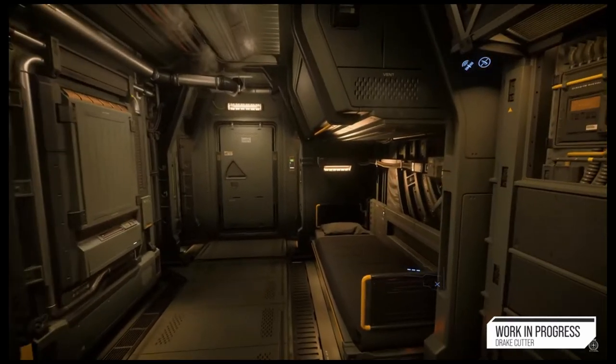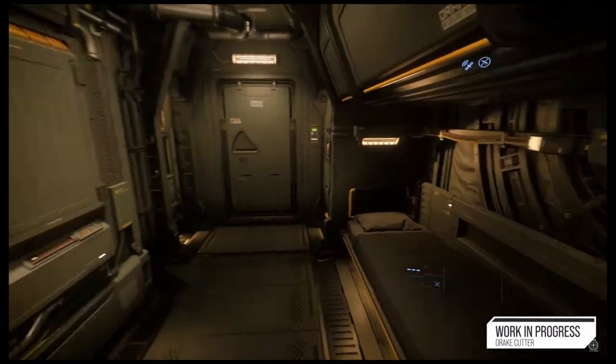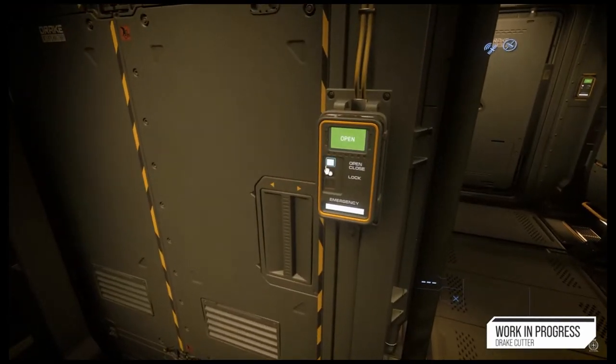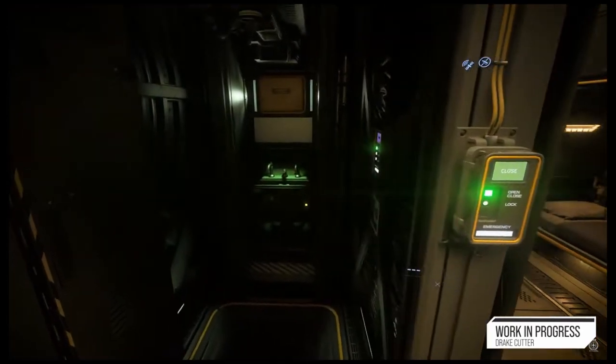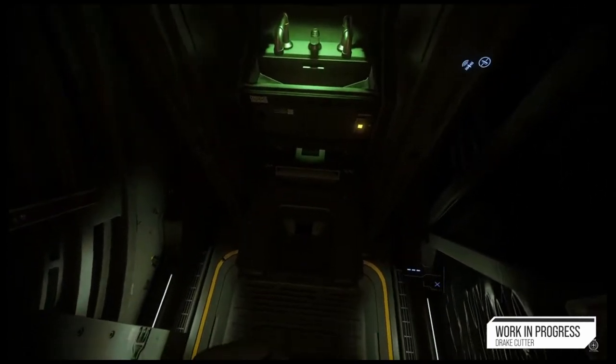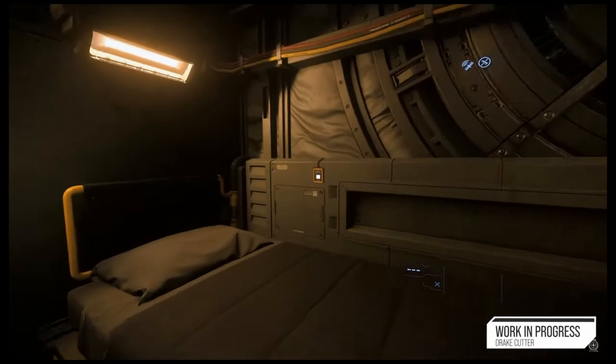The Drake Cutter is going direct to flyable with IAE, so it's launched as of now and it is available in the store. The warbond starter pack is $45, the standalone ship is also $45, the warbond version is $40, and there is no current warbond CCU for the Cutter.